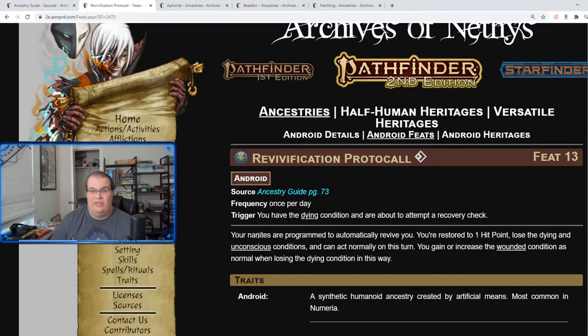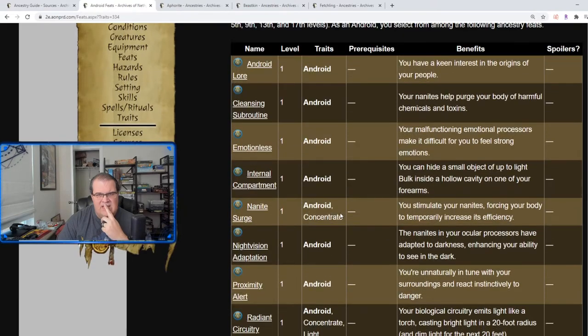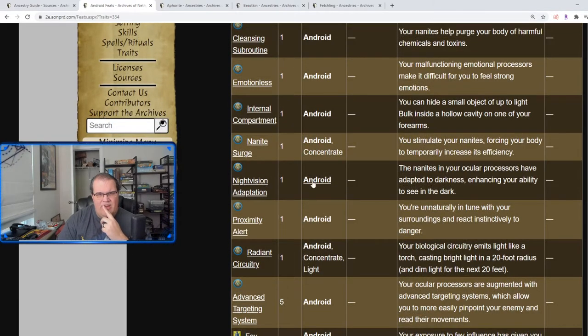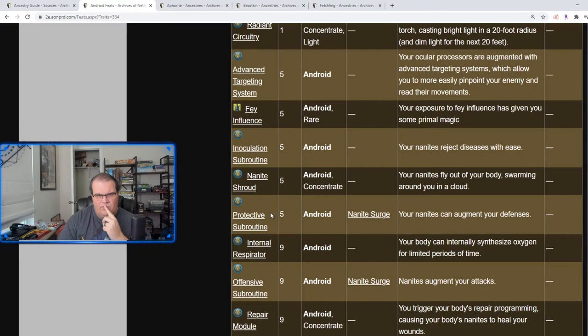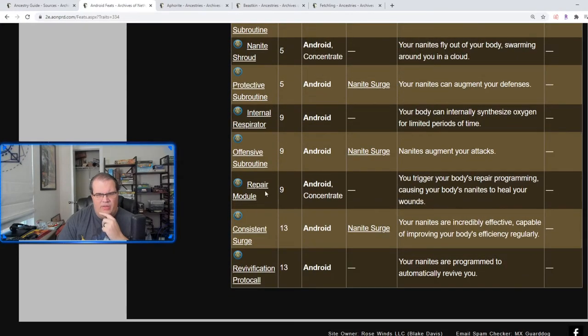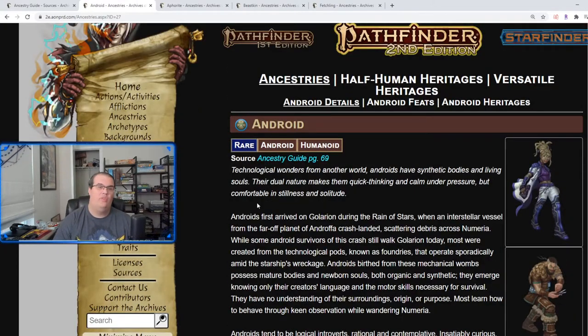Verification Protocol is really cool — once per day, if you are dying, you automatically come back to life at one hit point, lose the dying condition, and can act normally on your turn. That's a solid feat. Overall, if I were building a character, I'd probably go Night Vision Adaptation or Proximity Alert for darkvision or the plus two initiative, then Advanced Targeting System for True Strike, Repair Module for healing, and Verification Protocol to bring myself back up. Androids are a pretty solid ancestry — just keep in mind they are rare, so they may not show up everywhere.